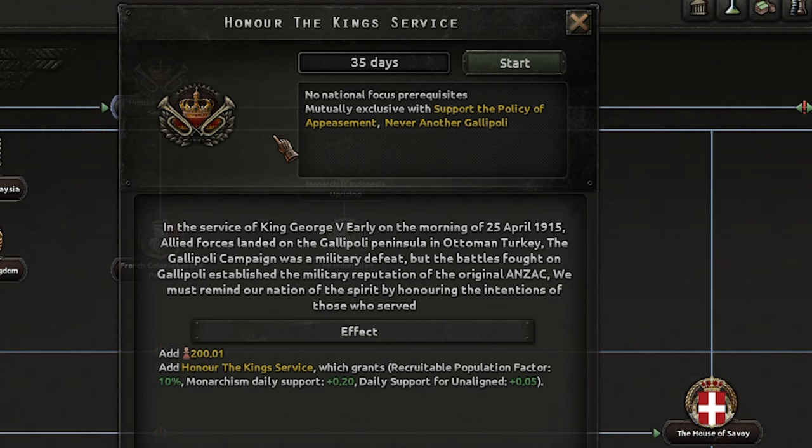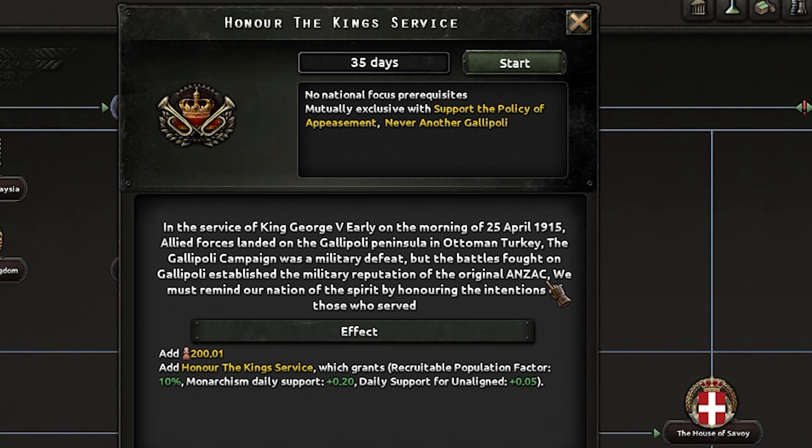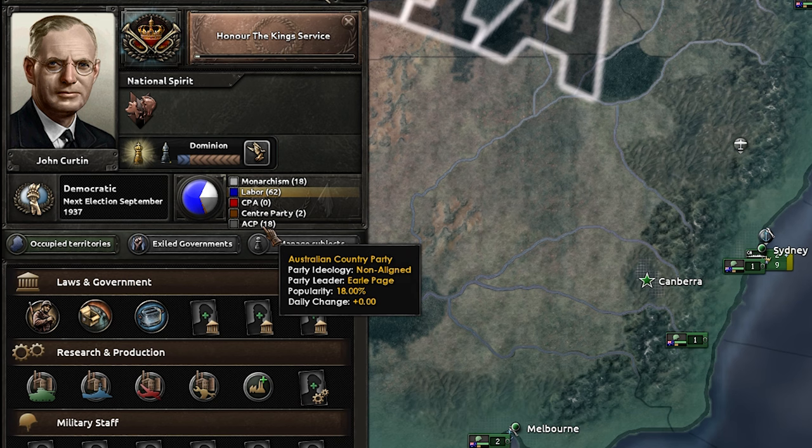We'll start with 'honour the king service' then - in the service of King George V, early in the morning. We just add a bit of autonomy and honour the king service. We do actually have a monarchist political party, which is cool. I always did think non-aligned isn't really monarchy.